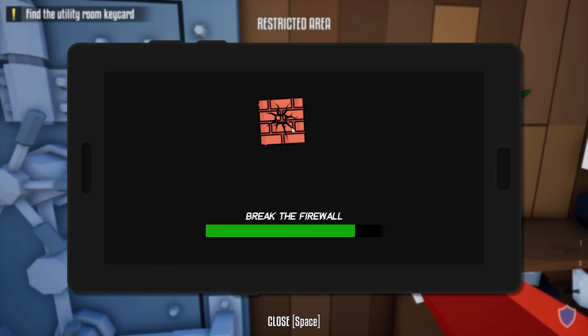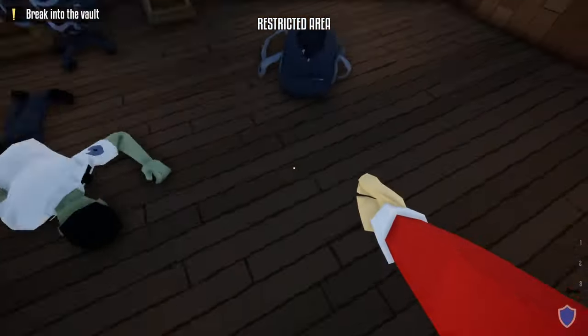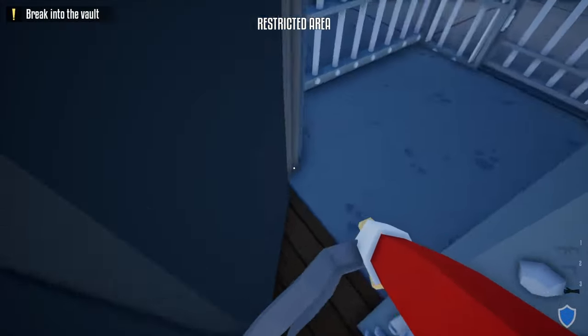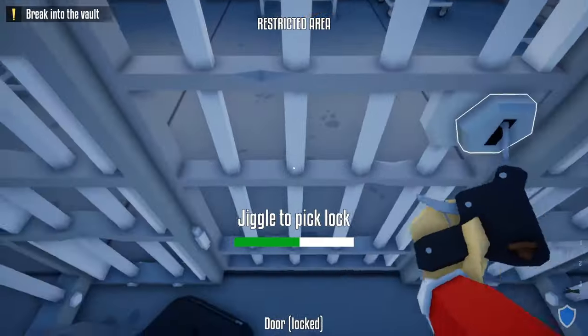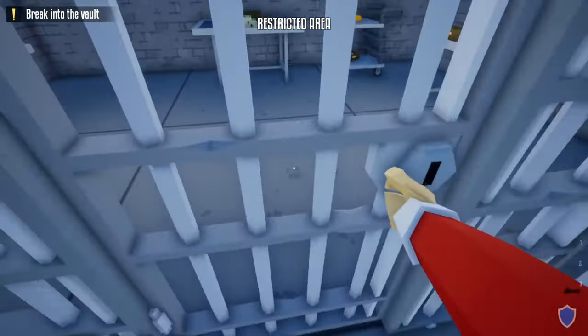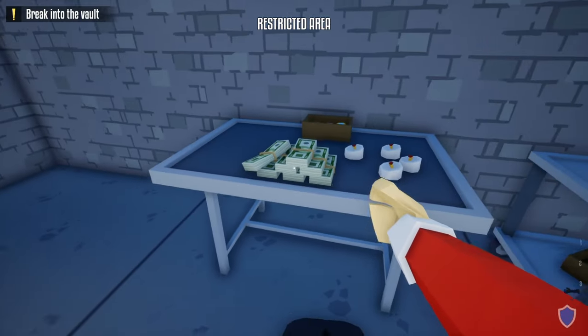And if you have two people that both have the hacking tool, this can go even exponentially quicker, because one person can get the power and the other person can go ahead and unlock the vault. And now you see — once you're here you're all scot-free and you just loot.